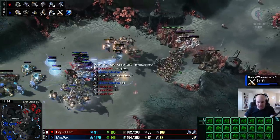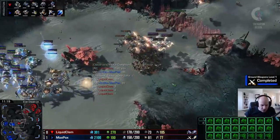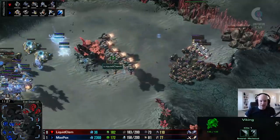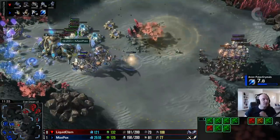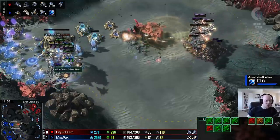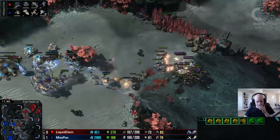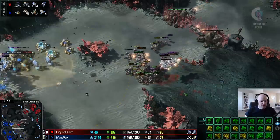Clem accidentally EMPs his own army there - maybe trying to target an observer, but none was found. A disruptor ball gets only one marauder kill; a second disruptor ball also gets very little with nice dodges from Clem. But now the vikings are out of position - one viking goes down, a second barely alive. The viking count is still at around ten to eleven for Clem. EMP hits all the phoenix though - every single phoenix losing all shields - which buys Clem more time. Max Pax is stuck on plus one attack while Clem is on plus two plus two.